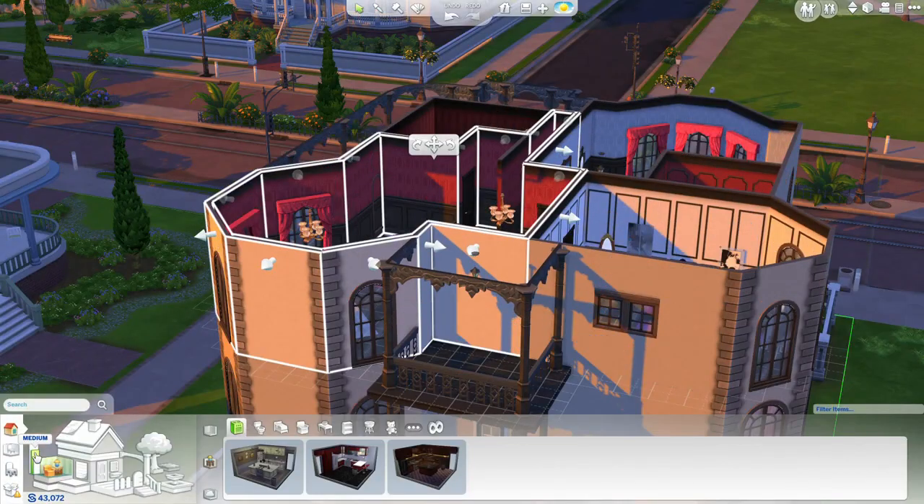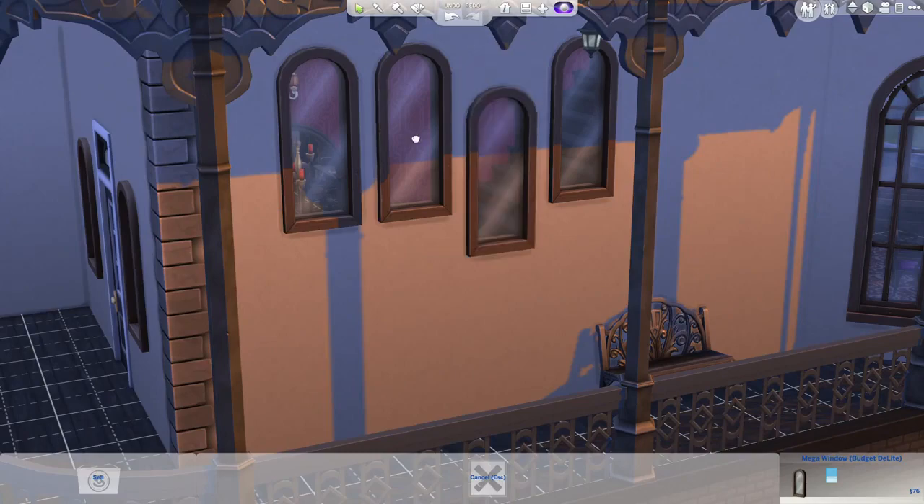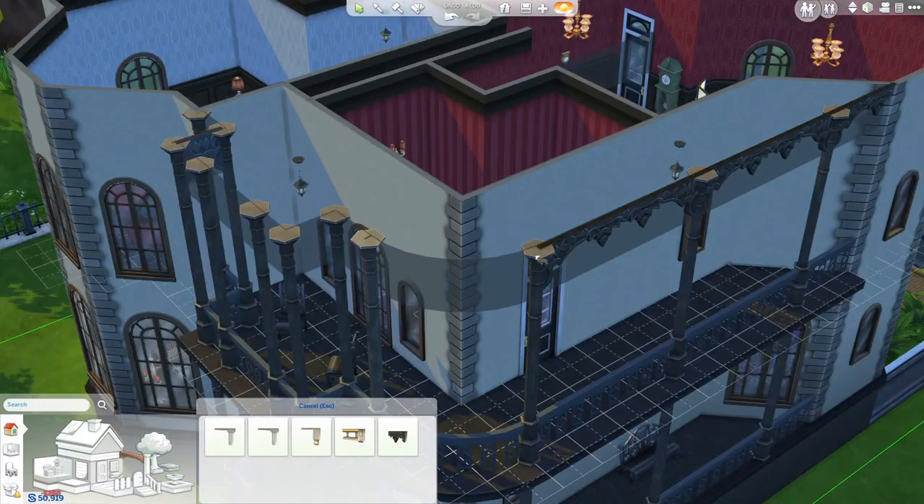In The Sims 4, walls can be set to three different heights. Windows can be added to a room with just one click, and I can adjust their placement along the wall. I can add new architectural details.